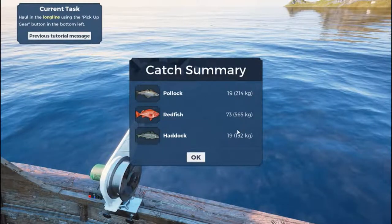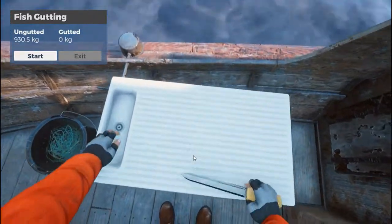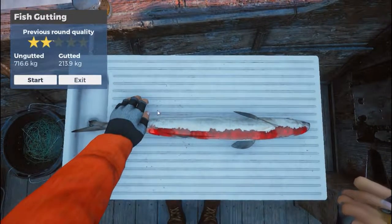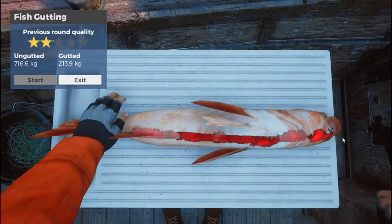We got 214 kg — 565 and 152 of pollock, redfish, and haddock. Now we have to gut them. You press Start, hold the left mouse button, and move the mouse from left to right in a continuous motion, keeping the knife over the marked path to maximize gutting quality, then release to complete. They actually changed this minigame — I like this a lot better. The old one was horrible.